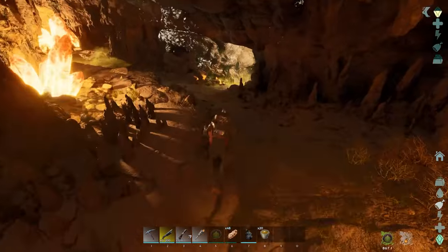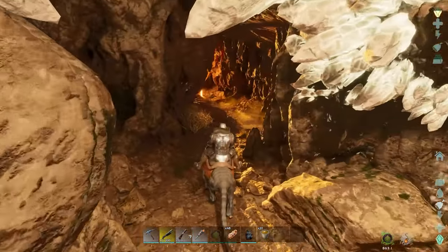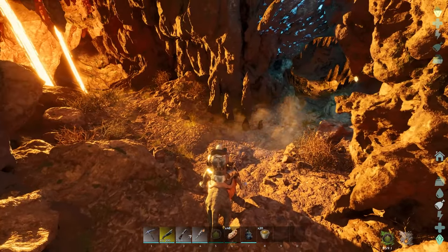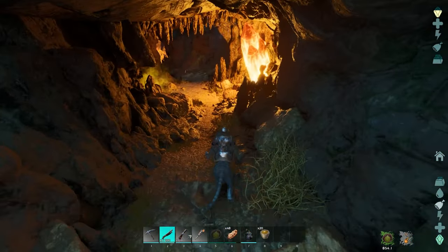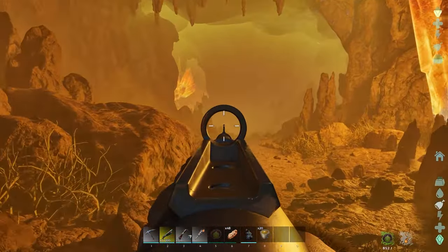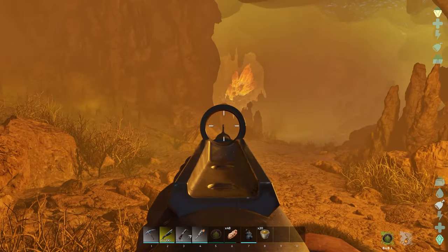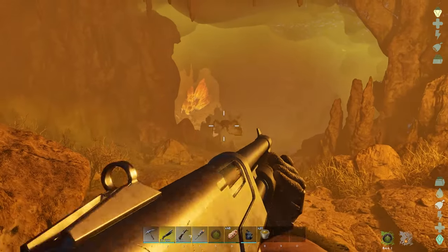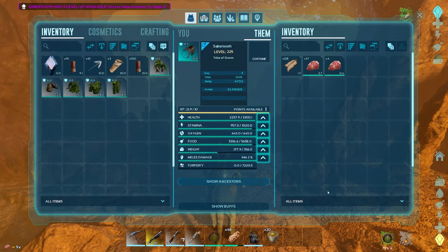Just follow this cave down. Obviously it's a lava cave so there is lava everywhere. If you fall in lava you are dead and you will lose your items. So don't fall into lava. We go down to the right and you're gonna start seeing creatures straight away. Just remember if you die, you will need to get a new Caelian soup.